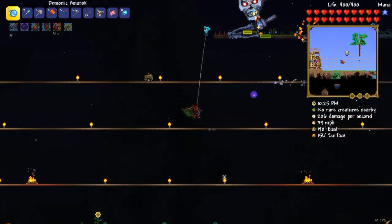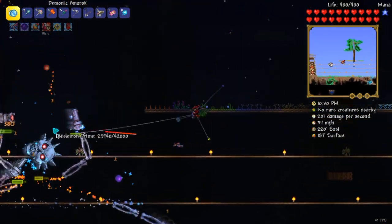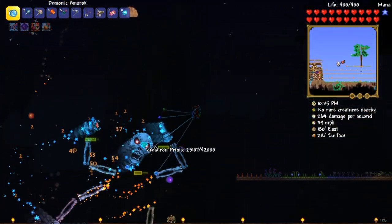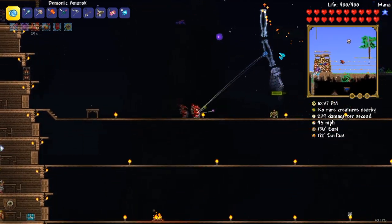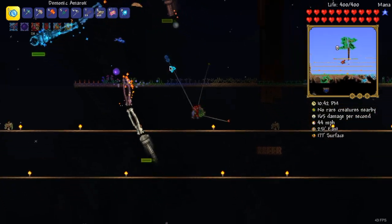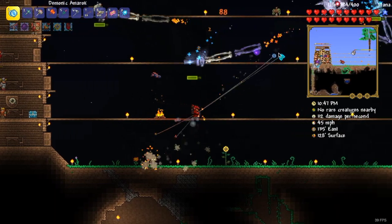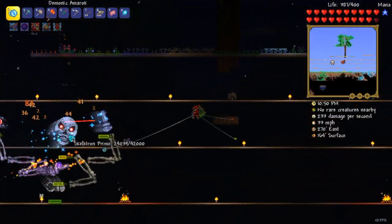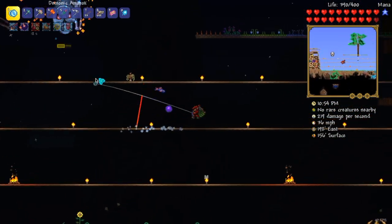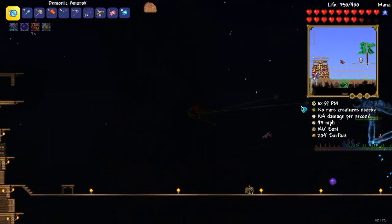I tried the circling strategy that a lot of people use, but I found that while you take less damage, it only really works for rangers or classes that have ranged weapons. For yo-yoers, you can easily get hit by the limbs because you have to go close to it. I find it's better to just go up and down — don't try to loop over it, just like this.